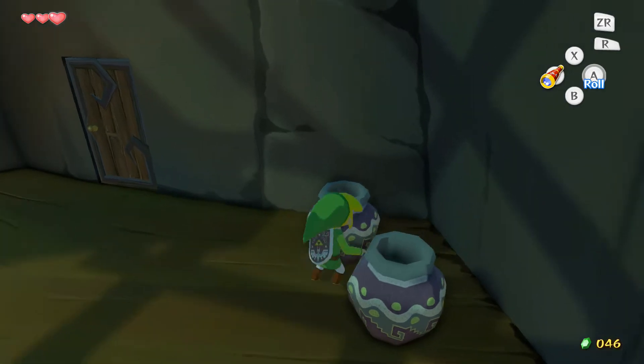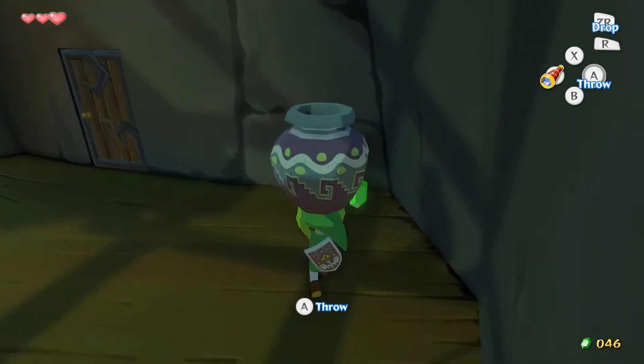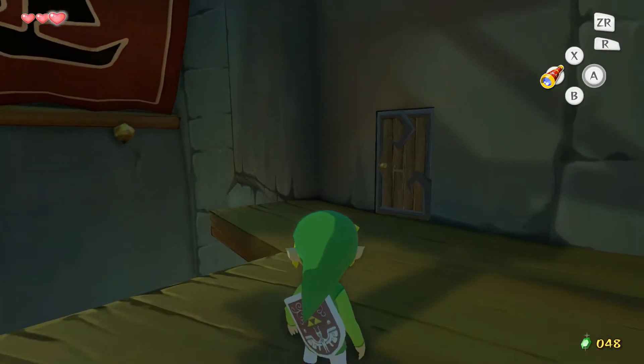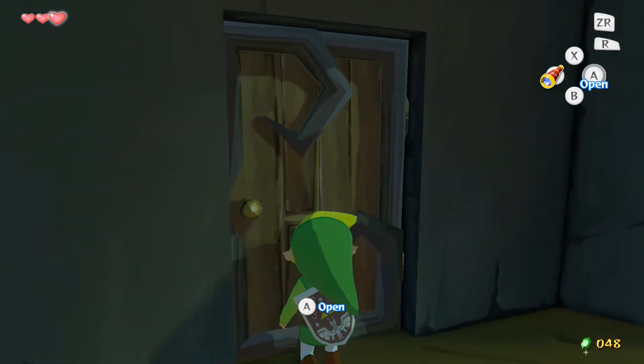Swinging on those ropes - aiming to jump and land on them seems really awkward, like you're gonna miss. There are two doors we can choose from. Looking on the map, that door goes further around and that door goes the other way. We'll go in this door since it's nearest.